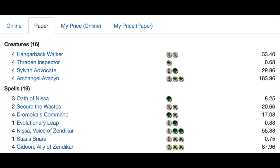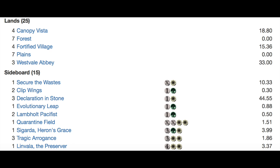Your Hangarback Walker is very good — you're going to generate a lot of creatures very fast. But it's not the traditional aggro deck where you curve out and play a Hellrider and beat them down. This is aggro in the sense that you keep up pressure from Gideons and Nissas and Secure the Wastes, maintaining a very steady board presence until you can overwhelm your opponent. Archangel Avacyn is a blowout.